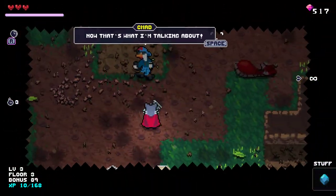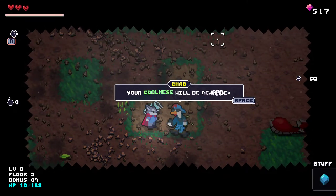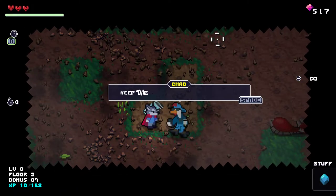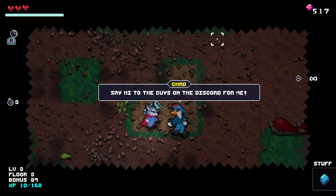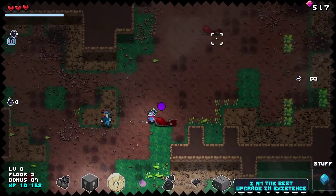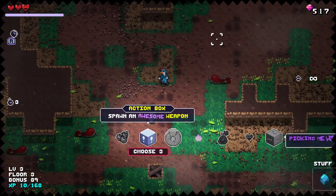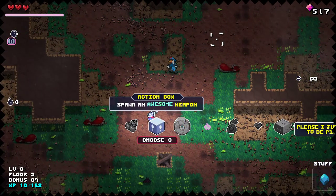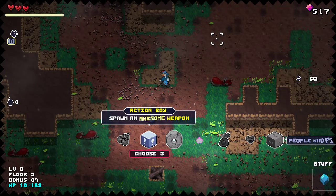It's Chad again! We can talk to him. 'Now that's what I'm talking about — your coolness will be rewarded. How about picking three upgrades? I gotta go, take care of yourself. By the way, keep that sword — looks good on you. Say hi to the guys on the Discord for me. Ciao.' So typically you start with two upgrades, but because we did the Chad Challenge, now we're able to choose three. It's a good reward for people living life on the edge.